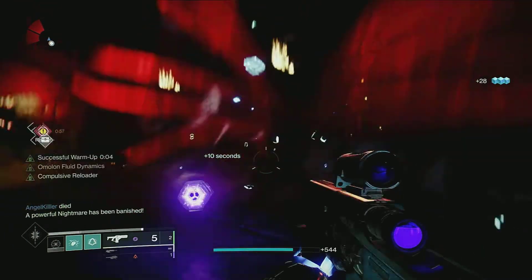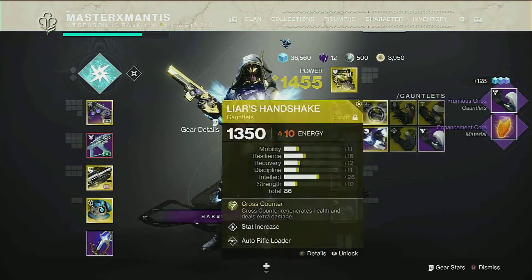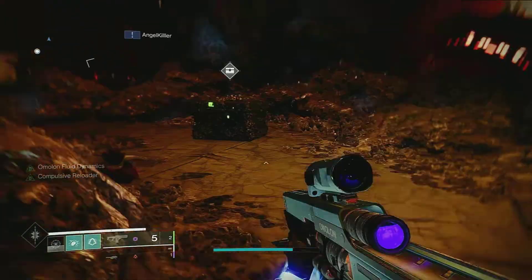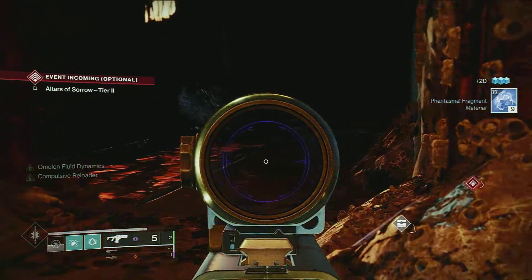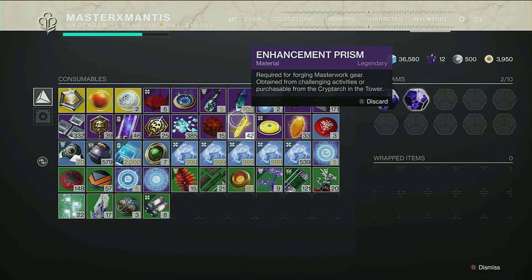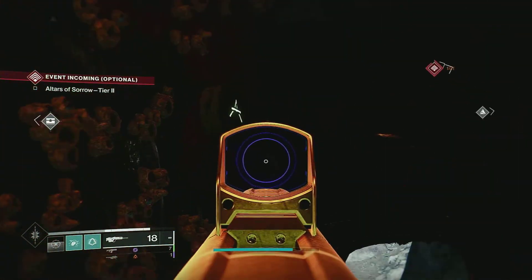There you go, he died and got some drops there. He gave me a gauntlet — more powerful. The chest didn't drop, but we did get a drop from him so it still counts. Let's just repeat the farm: pop the finest matter weaves and hit the symbol.